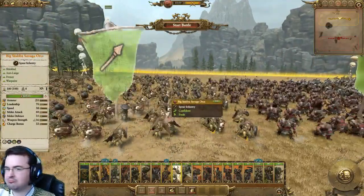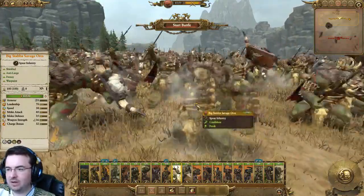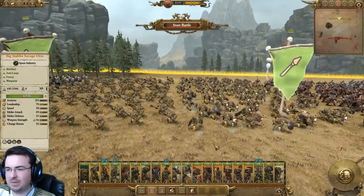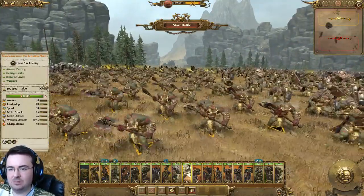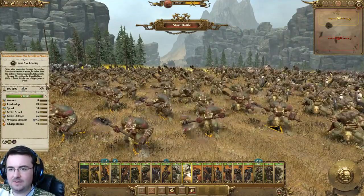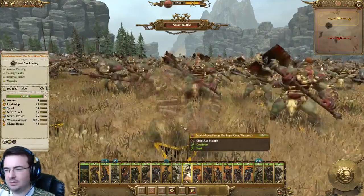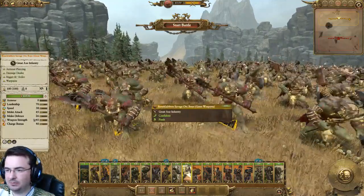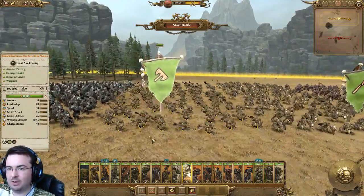Big Stabber Savage Orcs — exactly what you expect: Anti-Large, look very cool. They were missing them. Bone Clubbers — Savage Orc Boys with great weapons, another variant of Savage Orcs. The Bone Clubber tribe is known for their tiger pelts and cloths. I think I'm aware of these guys. Basically they're standard Savage Orcs with great weapons, which I like.